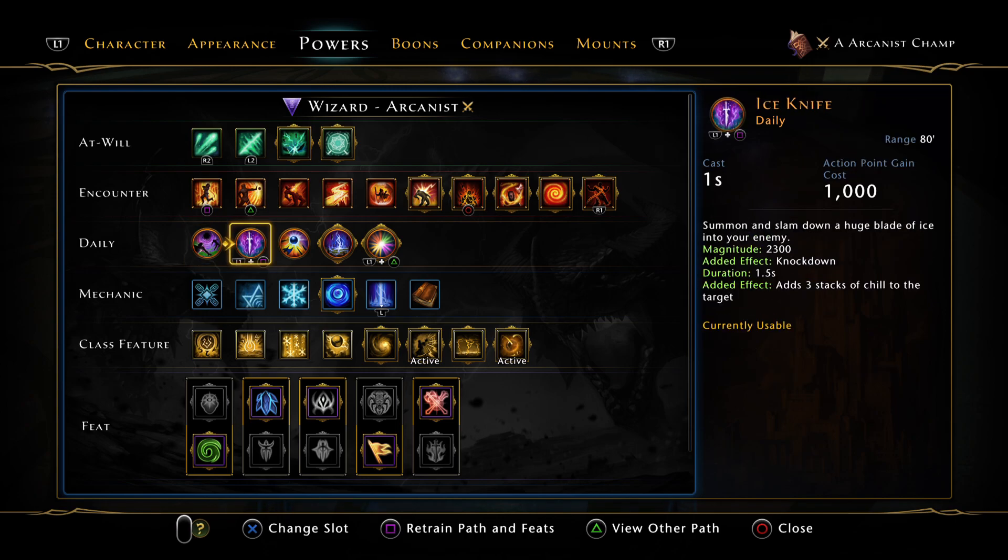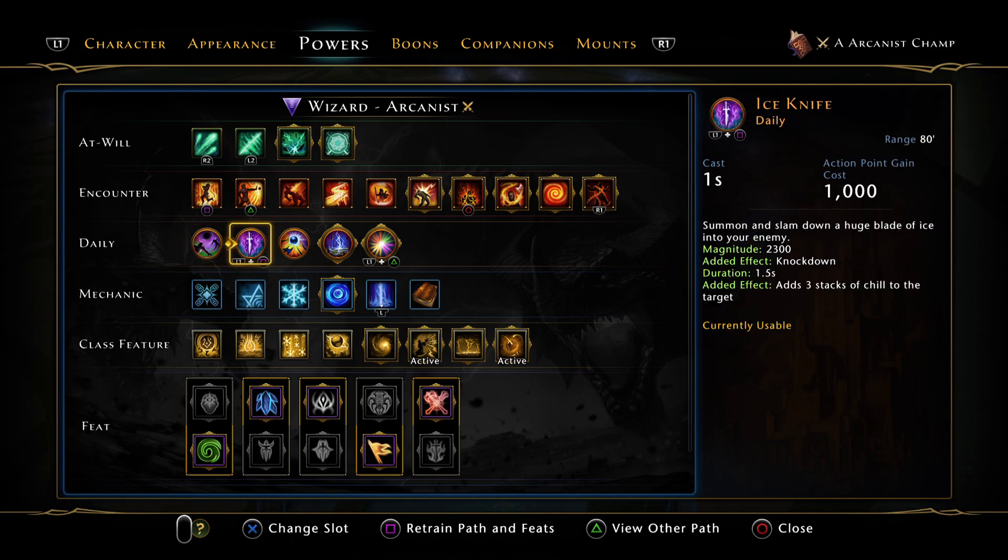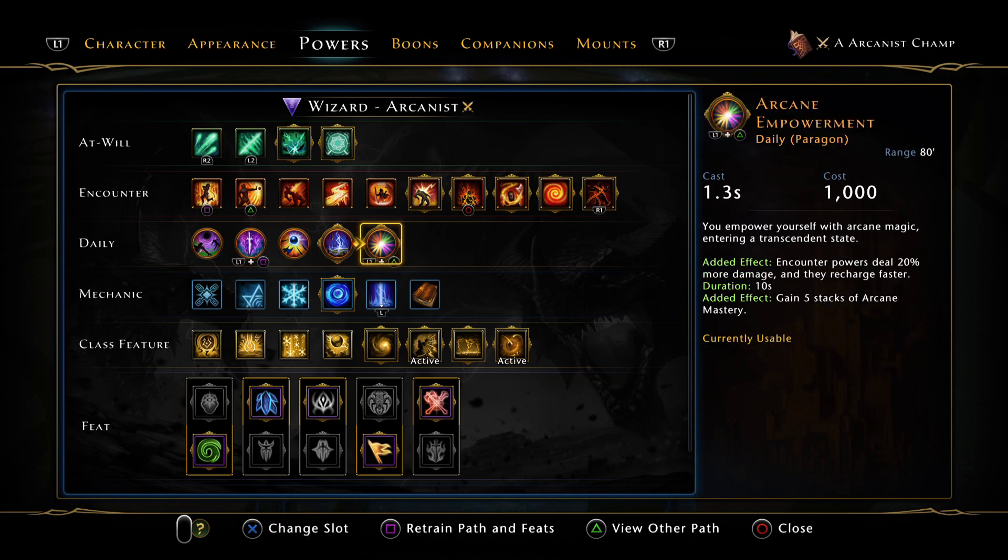For dailies, I'll switch to Ice Knife for AoE content, but I prefer Thaumaturge for any AoE setting like Tiamat. The Arcanist daily lets you get off a big hit really fast, but the main one you want is the artifact daily — that's the one that makes Arcanist so much fun. Popping this, getting your counters off, and going from there.